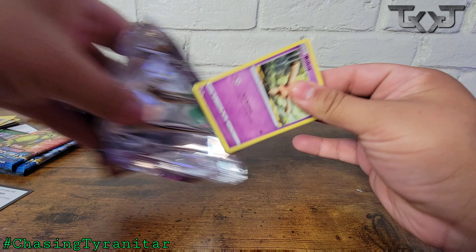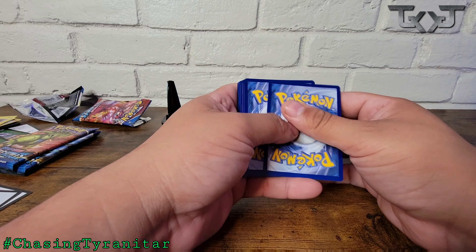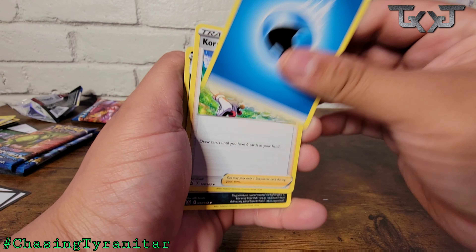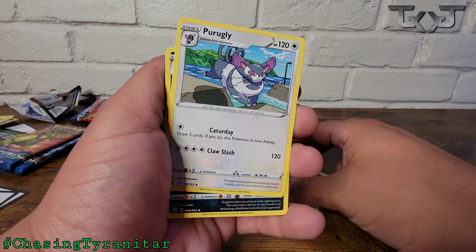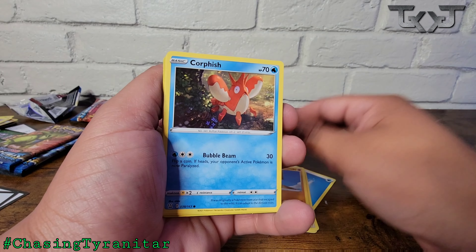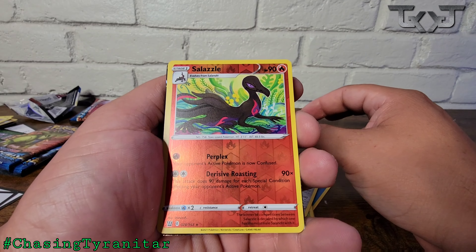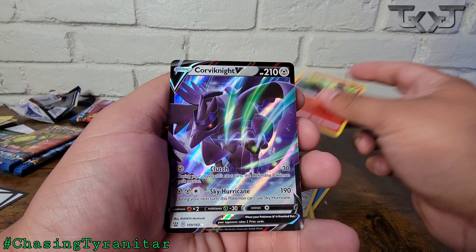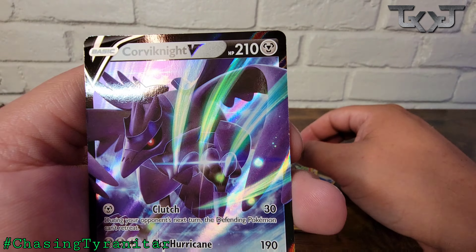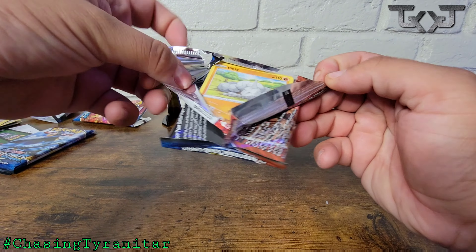Everyone in the chat, if you've had a Battle Styles ETB, how's your experience been? There's been this ongoing thing between me and Roman that the blue boxes get you nothing. Out of our video where we had the blue and the red, the red was the only one with actual hits. Let me know how your experience has been. Pack five: Reverse Holo Salazzle and — ooh — a Corviknight V! Nice card right there.